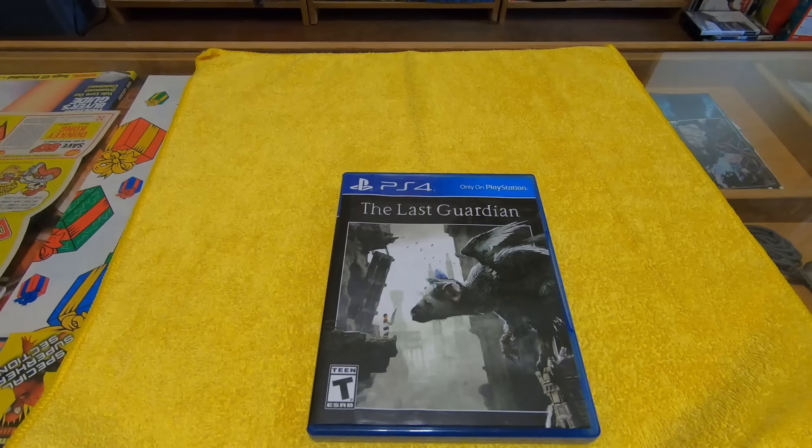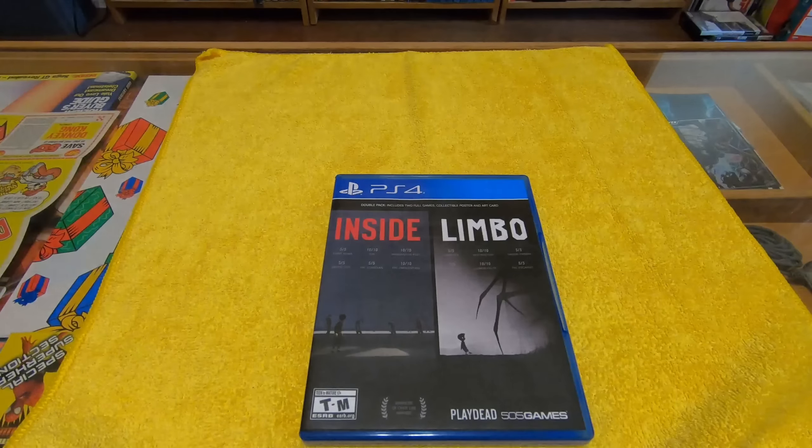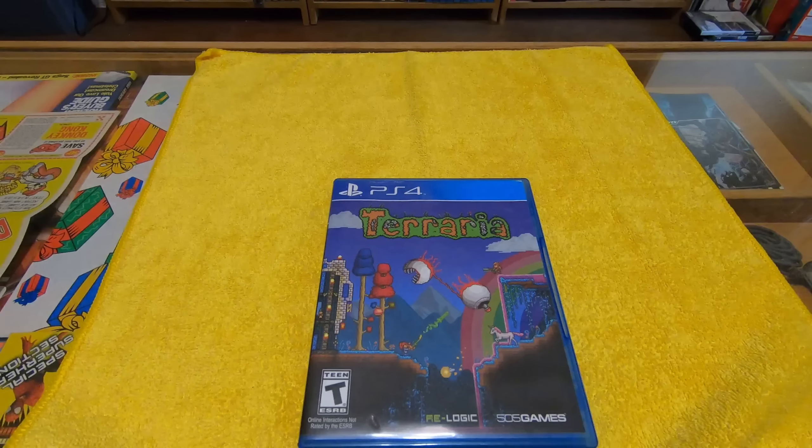This is the Mass Effect Andromeda Collector's Tin — you actually get this with an RC car that you use with your phone. Raiden 5: Director's Cut — this is a shmup, side-scrolling shooter.